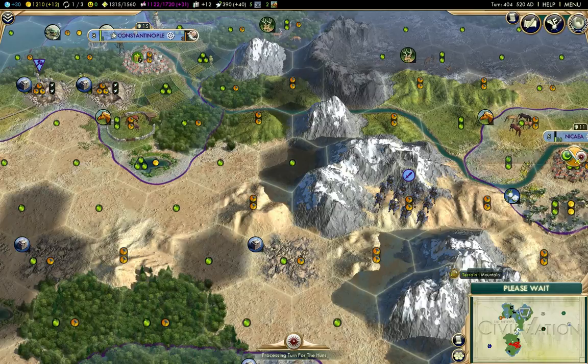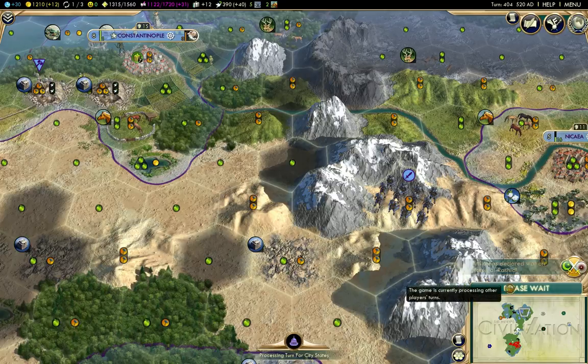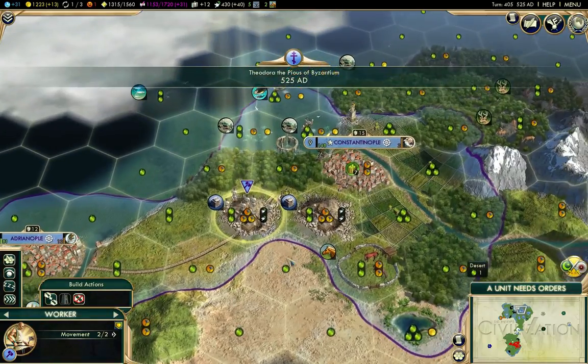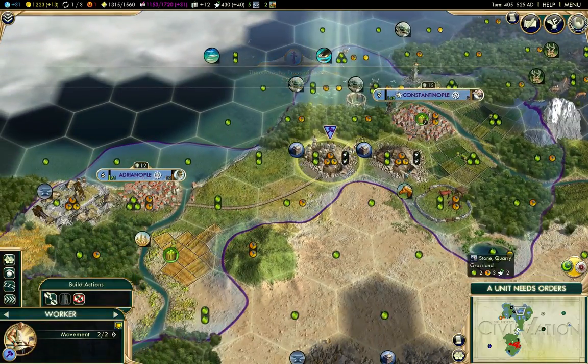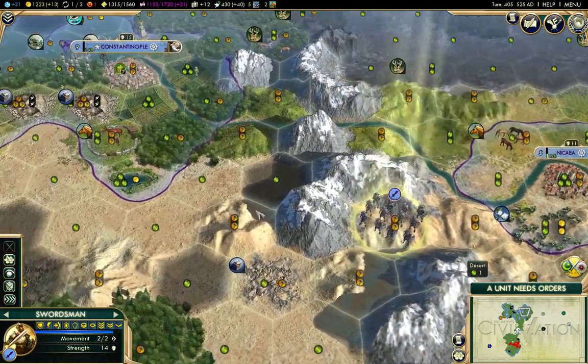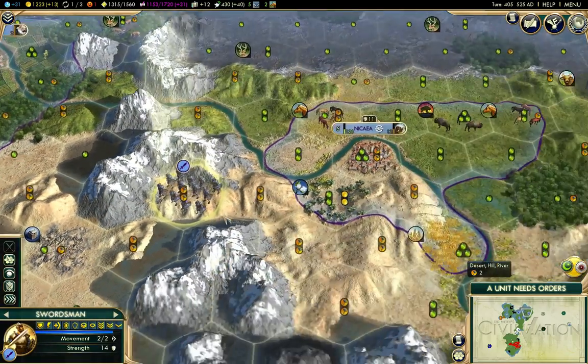Since I'm not playing Carthage, I can't actually arrange to build a road over a mountain by simply acquiring a Great General. I've just about got my first city connection established.